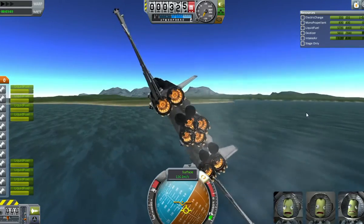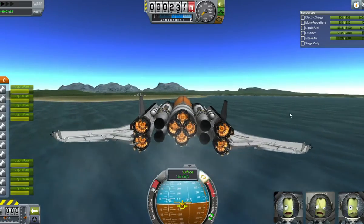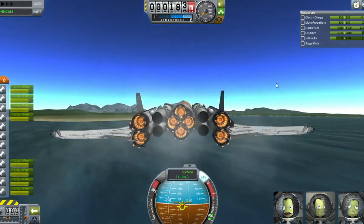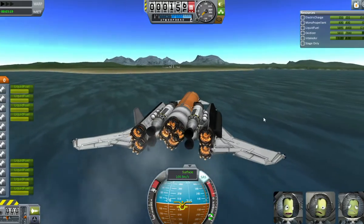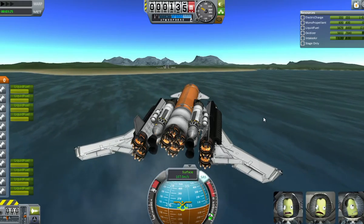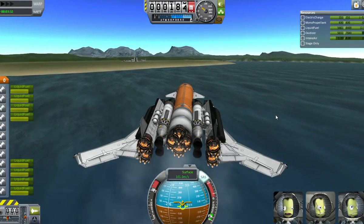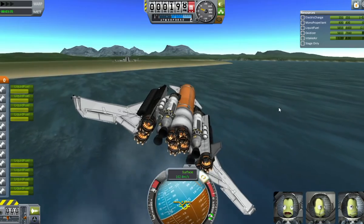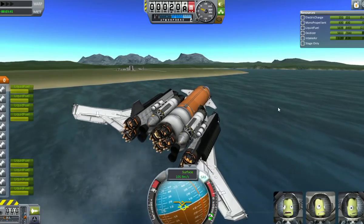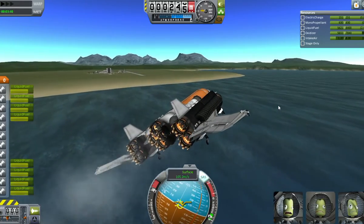Even though you might think that four sets of landing gear for a plane this size might make it wobbly, it isn't. When I was testing the other models — particularly the model with the new RCS-style engines, I keep forgetting what they're called, Vernor engines or something like that — I brought two of these down with the tank still full and was still able to land them fine. I was able to do the re-entry and glide down. Yeah, it was easy.